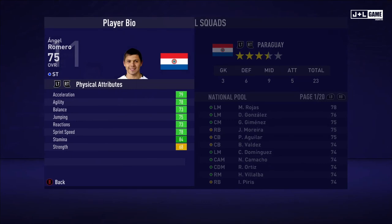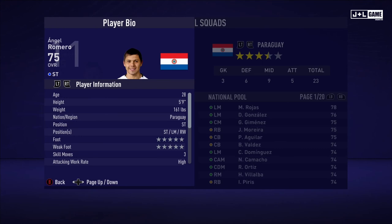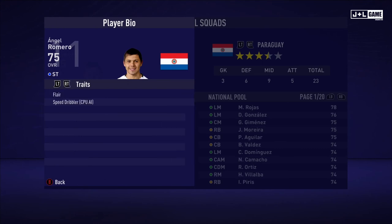Next up, Angel Romero. Physical attributes mostly in the green with one yellow. Mental attributes are split: two green and two yellow with one red. And his skill attributes: red and green, four yellow. Here is his player information and two traits.